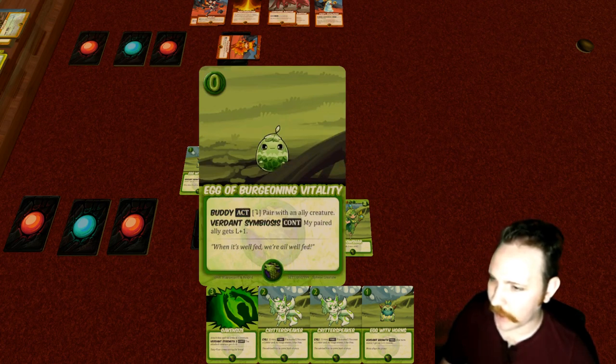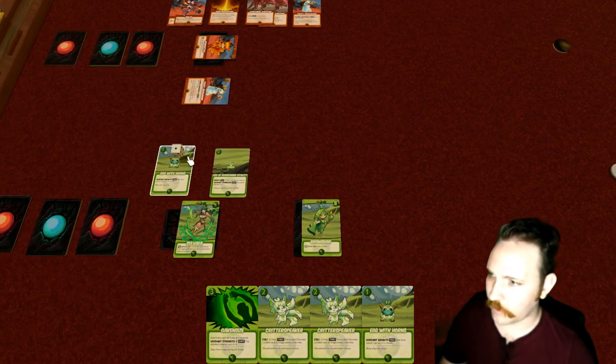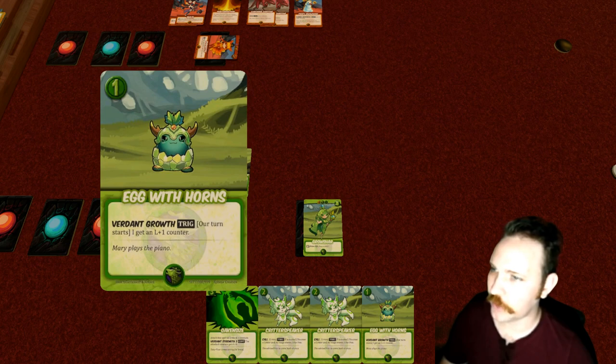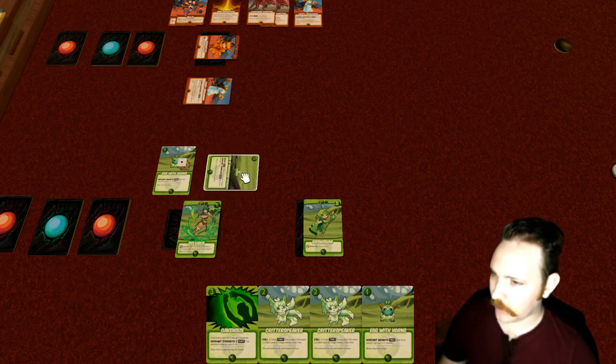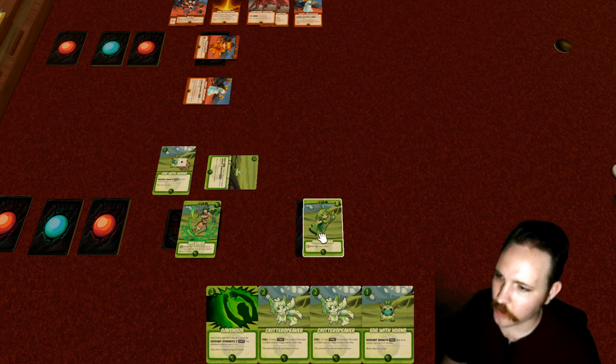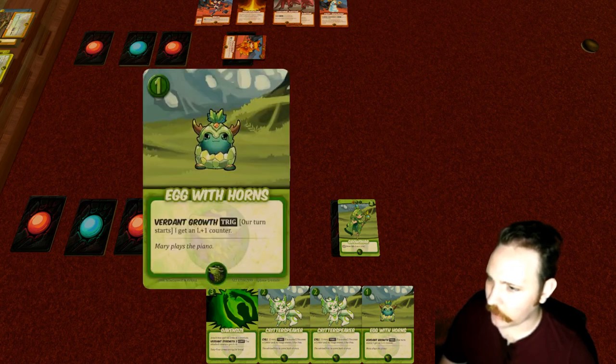Sylvia can pair with an ally creature and give the paired ally plus one level, making this creature a two. Actually, its ability should have triggered at the start of our turn: it gets level plus one — an L+1 counter. This is very strong in the right circumstances. It could get out of hand quickly, so it's already going to be level two. We'll activate the egg to give it plus one more, making it level three. We've now activated Sylvia, so we can't switch to Groshar and back — we finish Sylvia first.